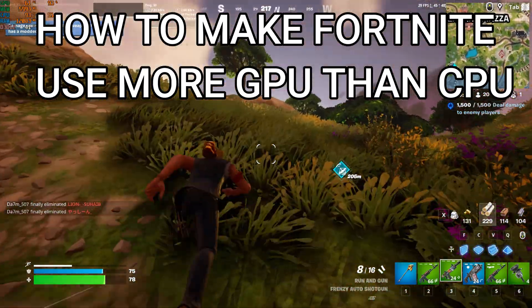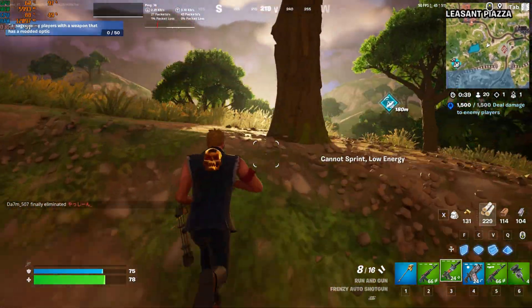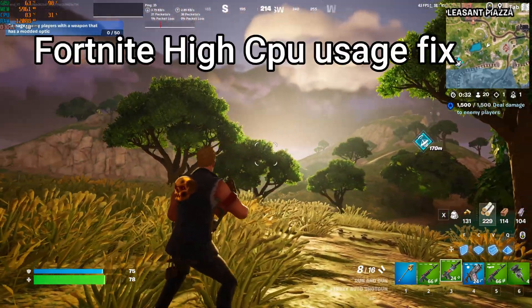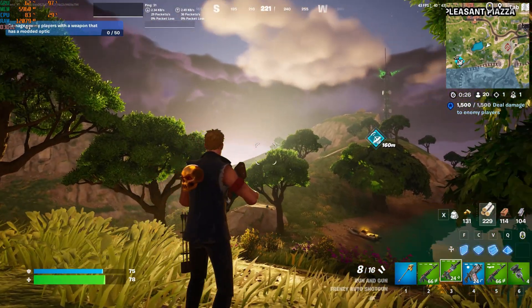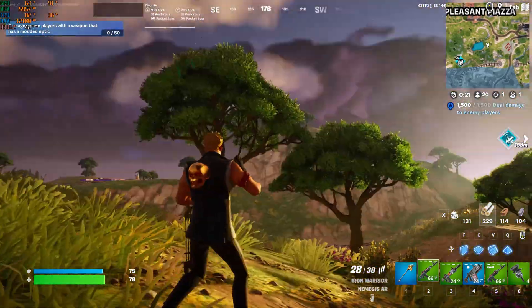Unlock the full potential of your Fortnite gaming experience by learning how to make the game use more of your graphics card than your computer's processor. In this video, we'll show you easy steps to optimize your Fortnite settings for both low and epic graphics, ensuring smoother gameplay and stunning visuals. Watch the tutorial to discover simple tweaks, adjustments, and even overclocking tips that will help your GPU shine.